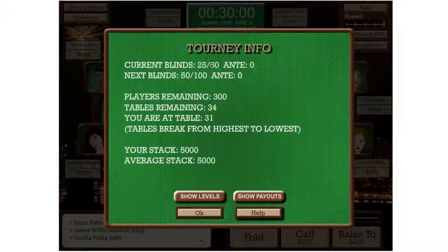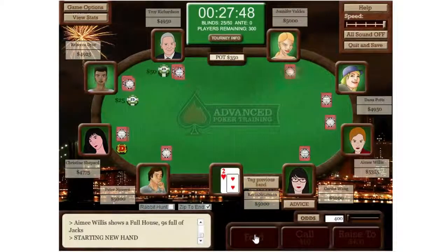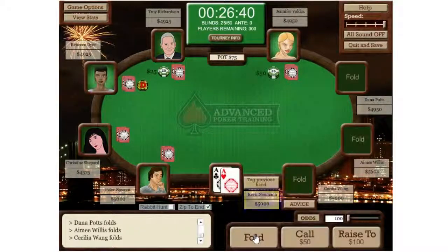Time elapses after every hand is played, approximating the time per hand in an actual tournament. More time elapses in live tournaments as compared to online tournaments. By the way, how long you take to act doesn't affect this, so if you left your computer on and came back 30 minutes later, you don't have to worry about it affecting anything.